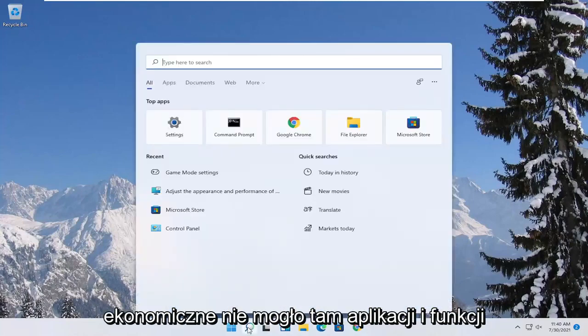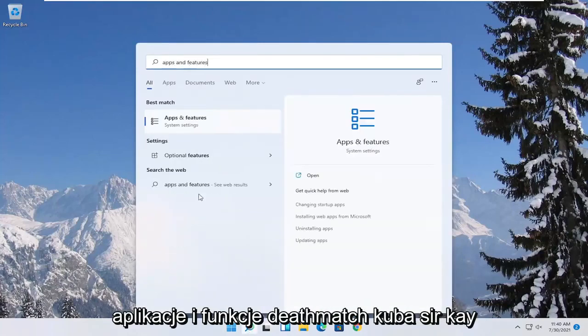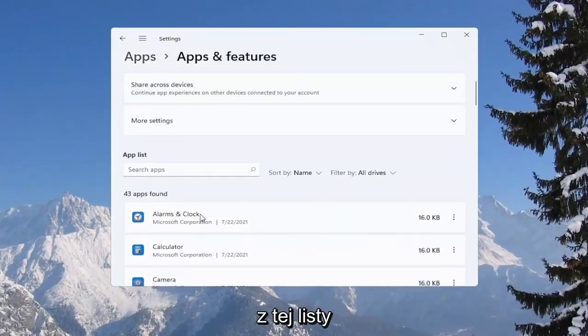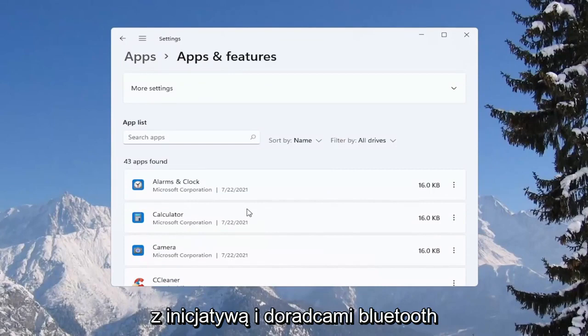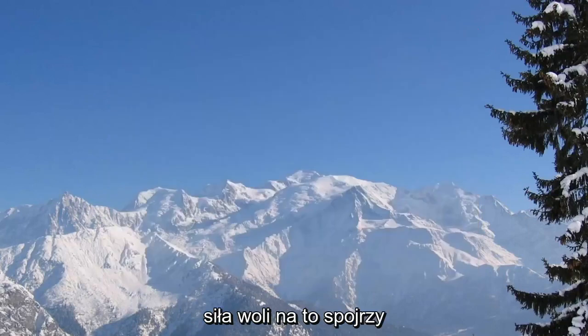You can also go to Apps and Features — search for it and open it up. From this list you can go ahead and uninstall programs you're no longer using on your computer as a way to free up hard drive space, as well as reducing the chance of different updaters running in the background while you're running your games.